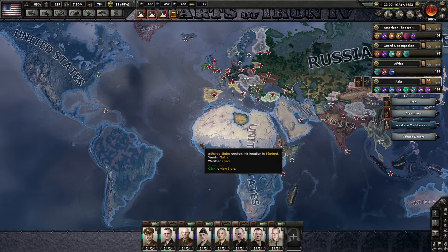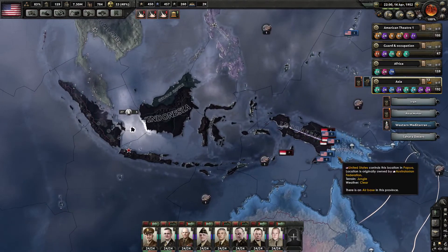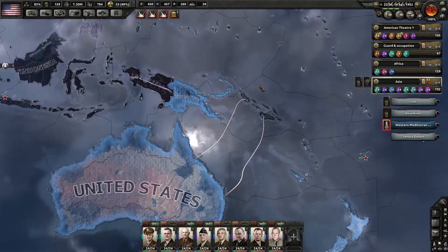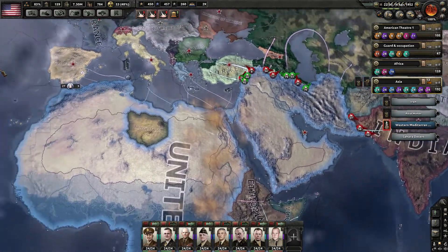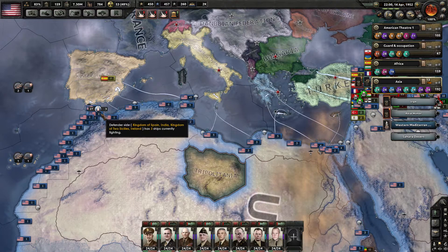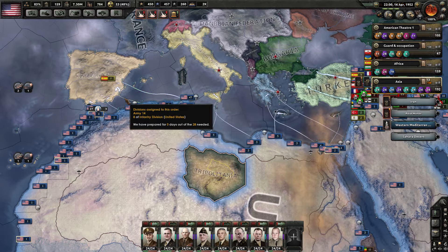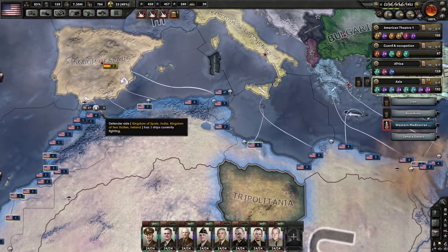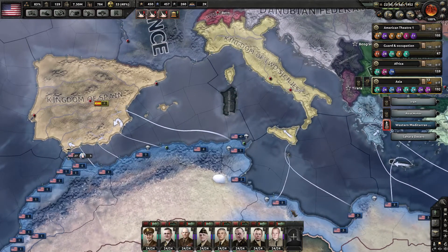Our attack on Indonesia is going okay, just started. Planned a couple naval invasions, and we succeeded in Tasmania. Big news is the Mediterranean — I gave Bradley multiple invasion orders: attacking across Gibraltar across four armies. Six, sixteen, twenty-four — thirty-five armies into southern Spain.